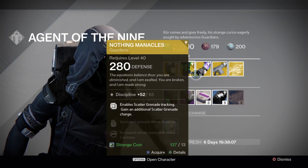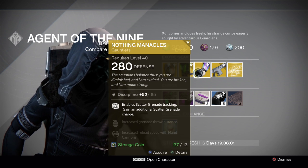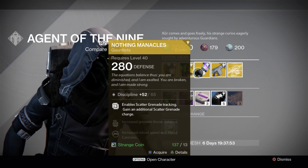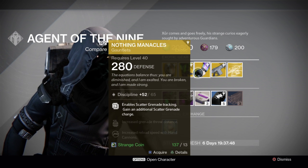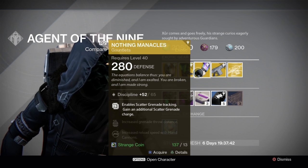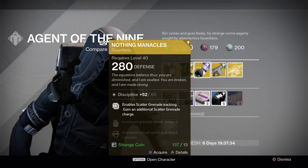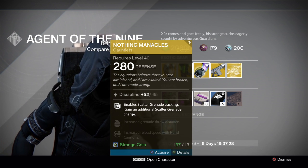For the Warlocks, the Nothing Manacles — discipline maxes out at 65, which is pretty good. They enable scatter grenades tracking and give an additional scatter grenade charge. You also get increased grenade throwing distance and increased reload speed on hand cannons. Pretty decent roll and quite decent gauntlets for the Warlock. I'll actually grab these for my Warlock since I don't have them.